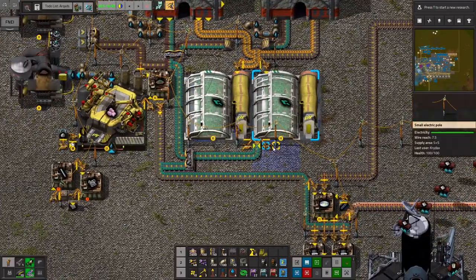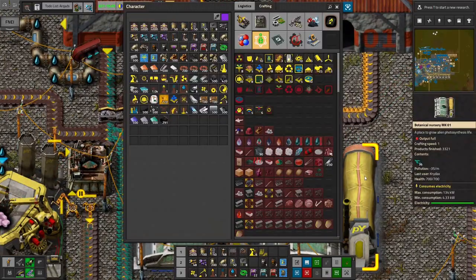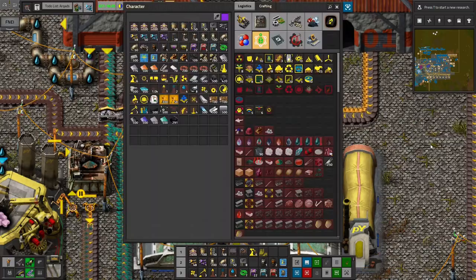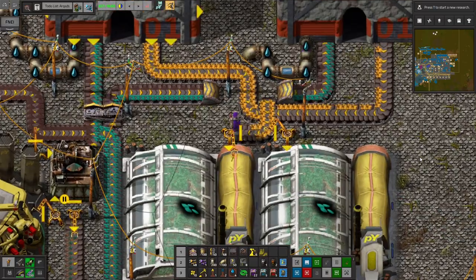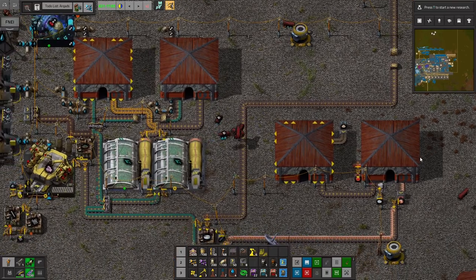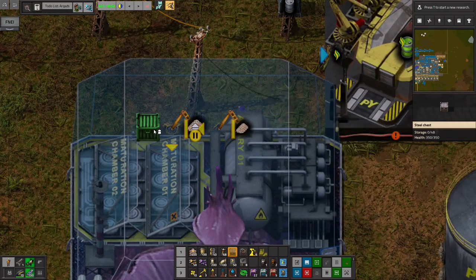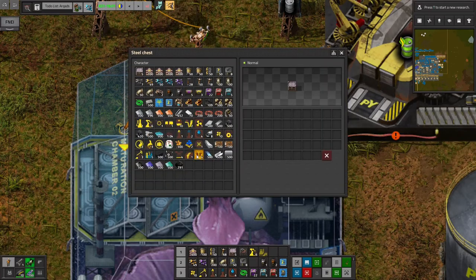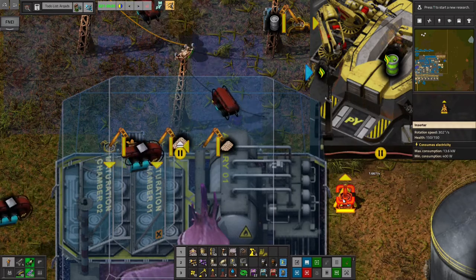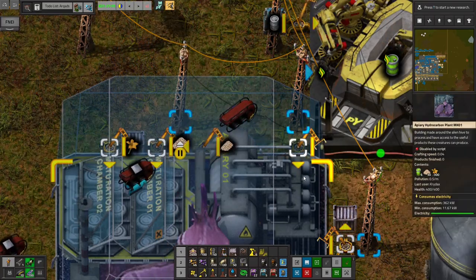Where am I going to find flowers? Well, we've got a bunch right here ready to go for green science. I will just stand here and gobble up a few. I wonder what they stack to — a few hundred? They might even stack to five hundred. Okay, three hundred. We will take two stacks worth. Then I'll load those in, put those in a chest. Load natural gas barrels in and unload into a chest here. At some point we'll stop requesting barrels and just have the loop.